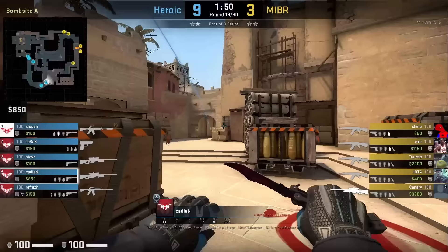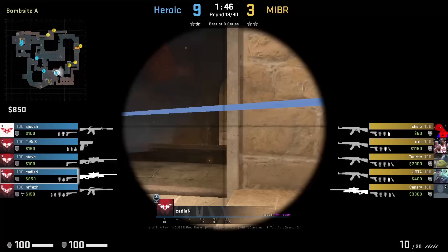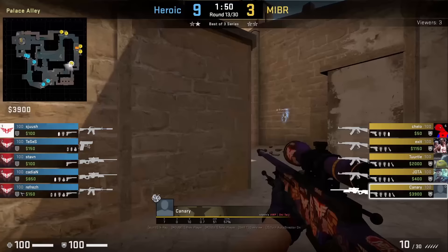Kadian at the start of the round mollies ramp and then pushes up. As he does so, he throws a smoke on top of the molly towards the left, leaving a gap on ramp for him to peek towards the right. The smoke beats out the peek from Barson, who thinks ramp is smoked off and pushes up. However, that's not going to be the case — hook, line, and sinker from Kadian.